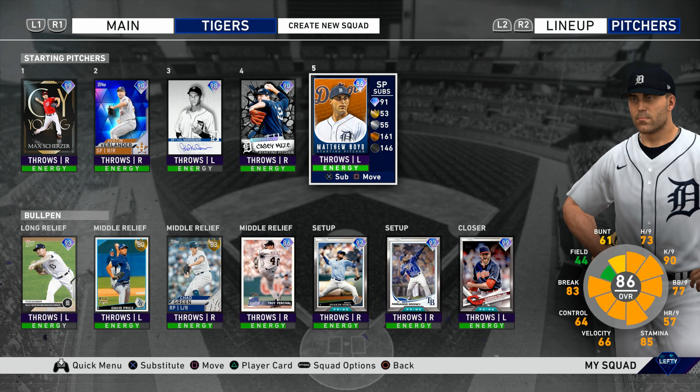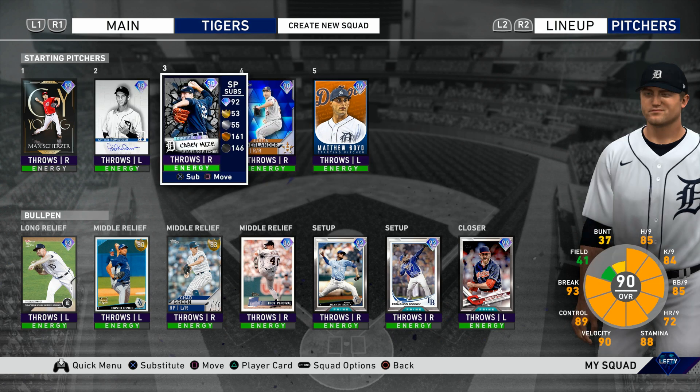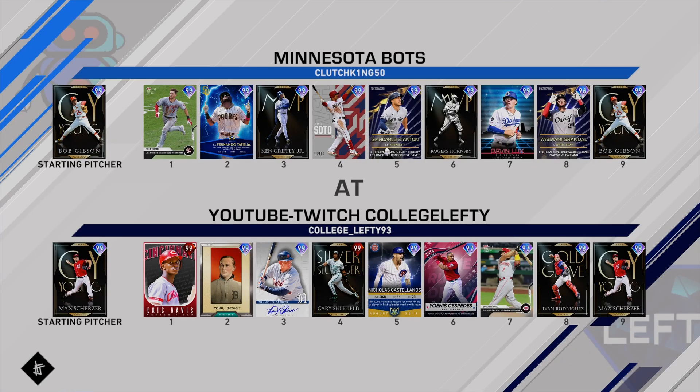In MLB The Show 20, I don't have the best version of Justin Verlander — I used him in a special debut and then sold him for one million stubs. I also don't have the best version of Casey Mize, but when I do this again I'll probably use either Hal Newhouser, Casey Mize, or the Live Series Verlander, since I didn't want to spend a lot of stubs on pitching for this Tigers team build.